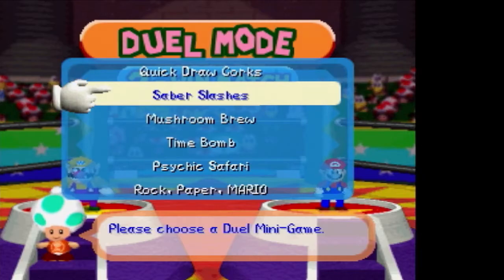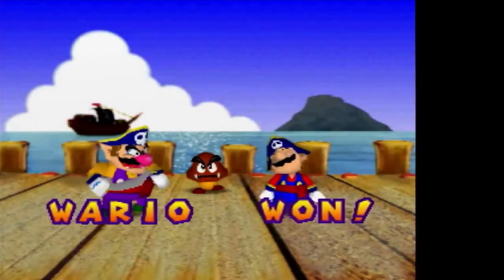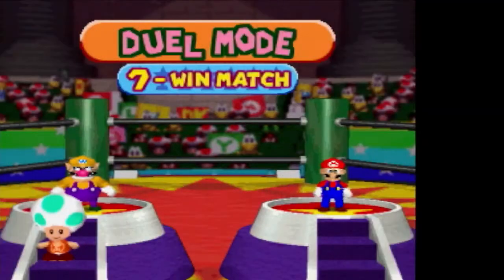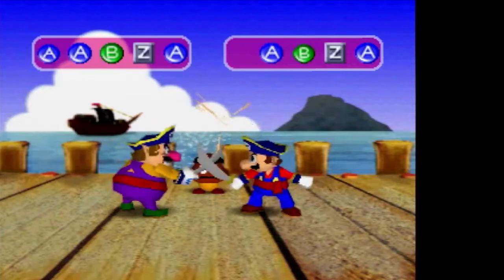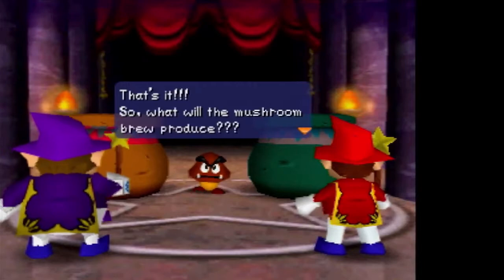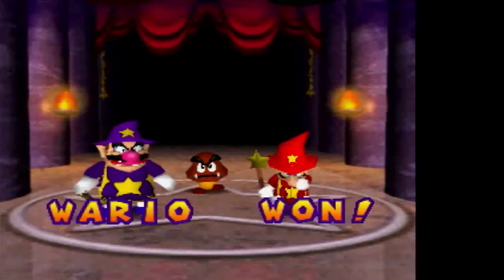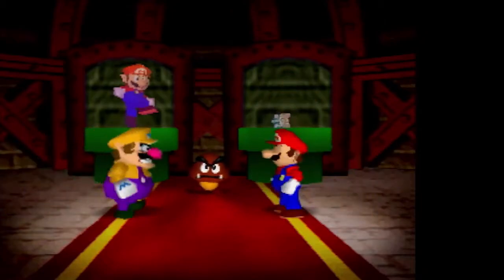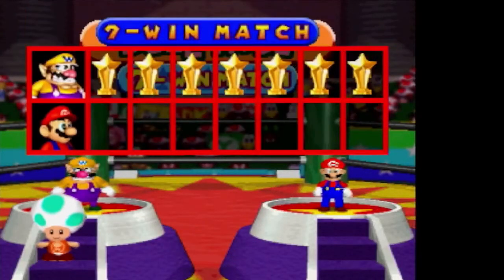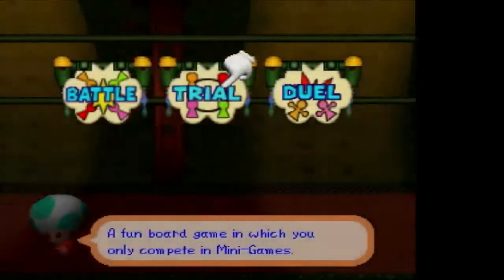We've seen all the duel minigames before, but let's show off a couple of things. In Saber Swipes — the Pirate Lands duel minigame — when someone fails they briefly stop and shake their head. In the wizard duel, the winner gets a star out of their potion pot, but you don't actually keep the star. In Bowser Land's Rock Paper Mario, here's what it looks like with Mario versus everyone. That's duel mode — the mode where you play duel minigames.